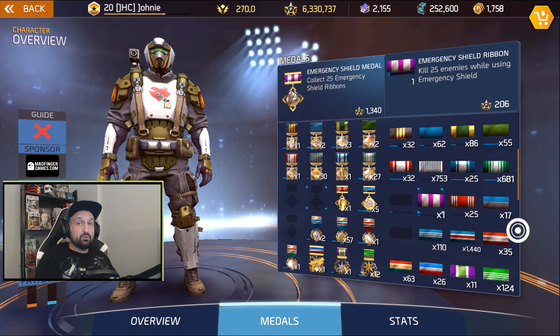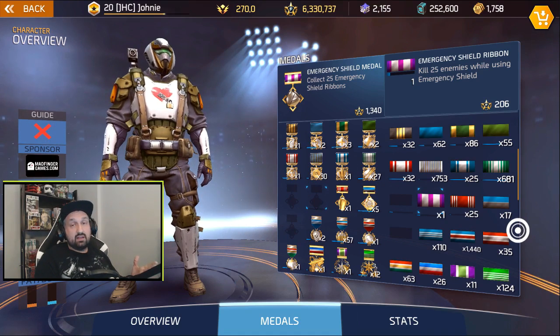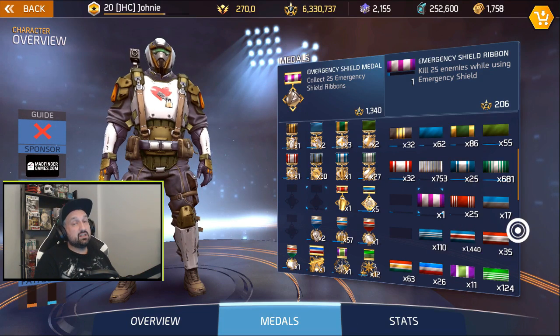I'm still confused whether the AM bomb counted, but it has to — I didn't get 25 without it. That's my first emergency shield ribbon, and it's very quick. Do that 25 times — I know it's a bit of a grind but it's not that bad compared to the invisibility ribbon. That one is gonna be a freaking grind; I really need to find a better way.